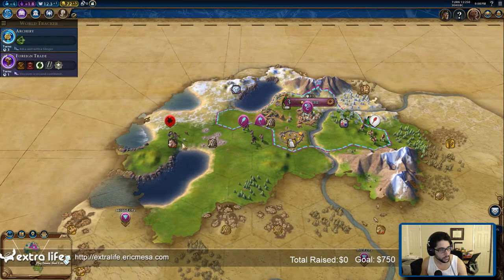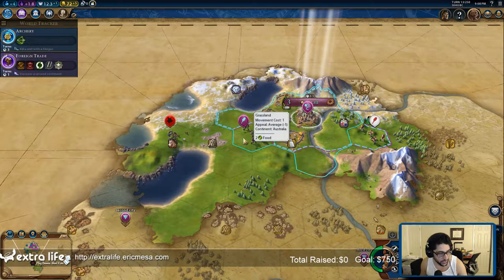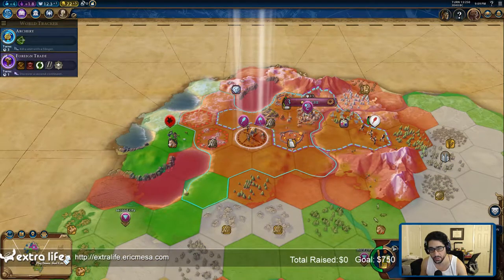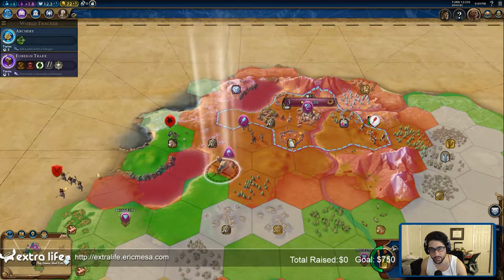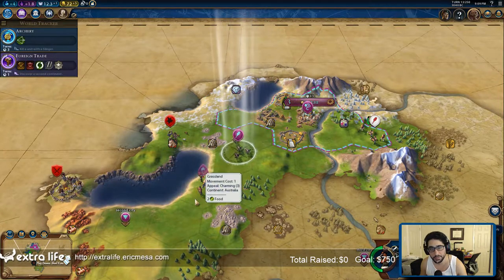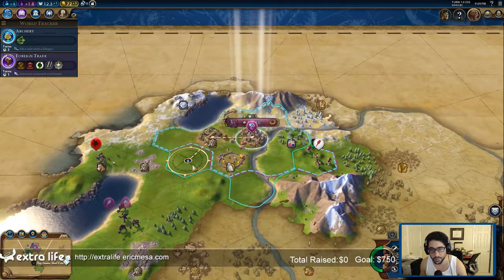It looks like I made the right choice in making sure that my settler was accompanied, because we've got a barbarian scout over here. I guess the scout could capture him, though the scout's not gonna do much damage. I move my slinger to the edge — I bet he's not gonna have any movement points to actually sling, but let's see.